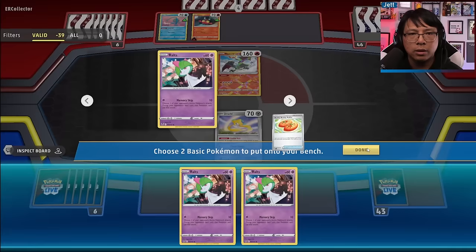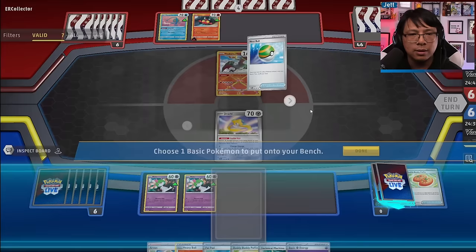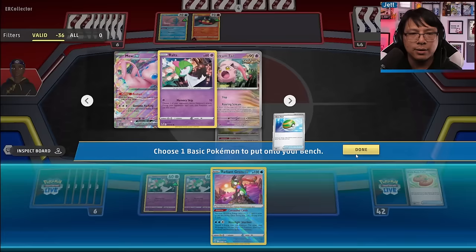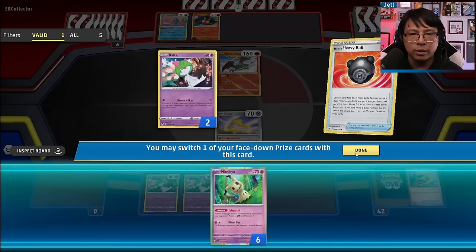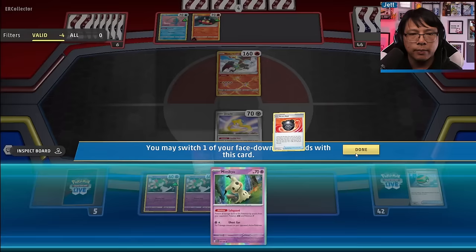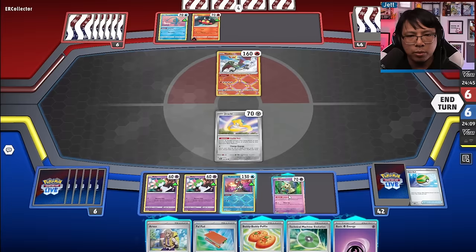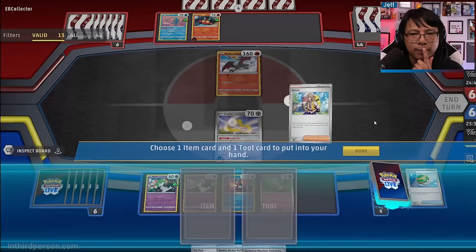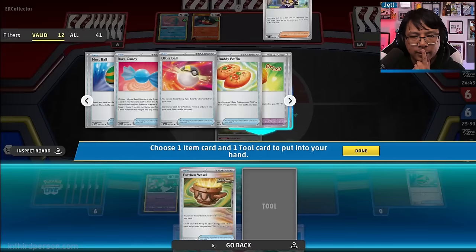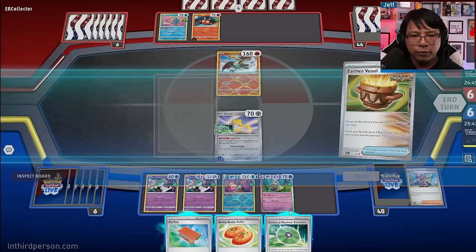There's an argument for not going too wide, but I'm not too scared. They're happy I'm building my bench, but a Mimikyu is actually good here. We'll take it for later. Let's get the Mimikyu on the board, attach energy, and grab an Earthen Vessel to get more energy in there.